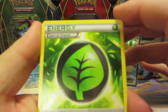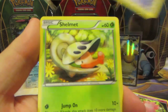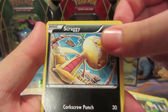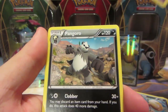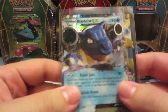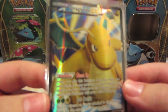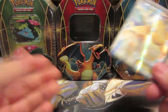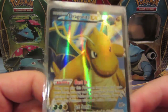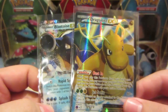We've got a Herbal Energy, Clefable, Maintenance, Shelmet, Meinfoo, Minun, Bellsprout, Scraggy, Skorupi reverse, and a Pangoro. But I'm not even mad — we got the Blastoise and then of course the Dragonite EX full art out of this tin. This was the Blastoise one, so I'm loving these tins so far, getting some pretty good pulls. Anyway guys, that is gonna do it — hopefully you all enjoyed. Thank you all so much for watching and I will see you guys next time.